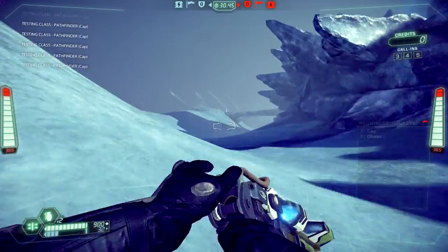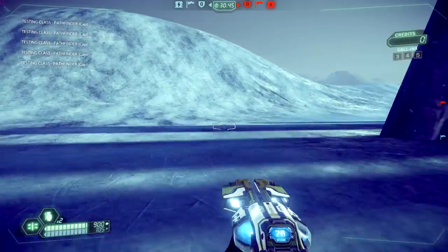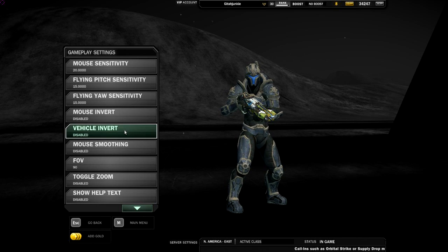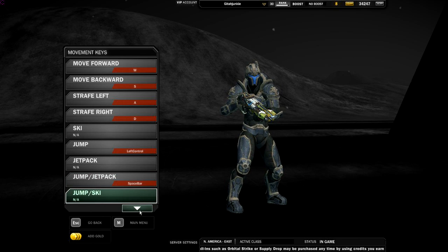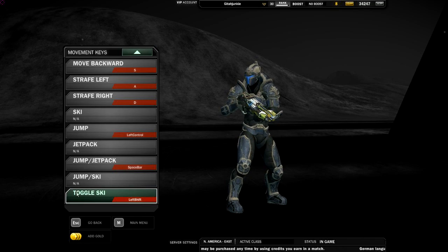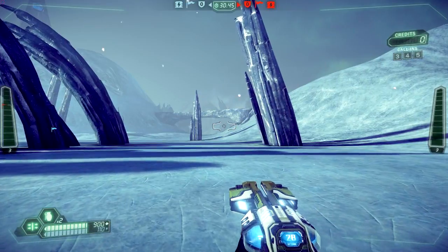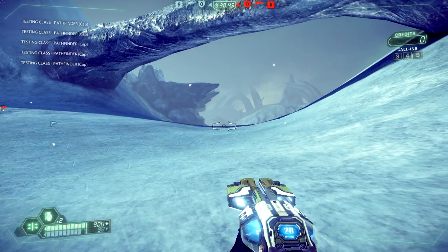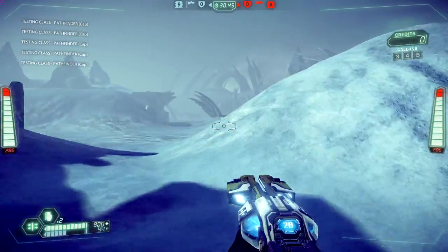I find it useful to have your skiing key set as a toggle rather than holding it — I just have it toggled so I can just press it and don't even have any hands on the keyboard. That way you don't have to be stretching across to hold Shift or hold whatever you have defaulted as ski. But I guess it's all really a matter of personal preference.